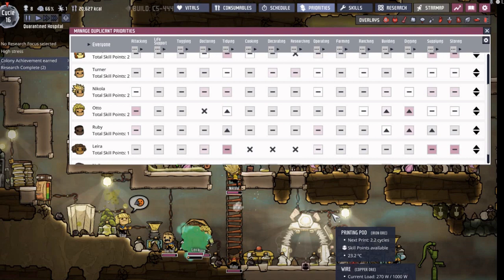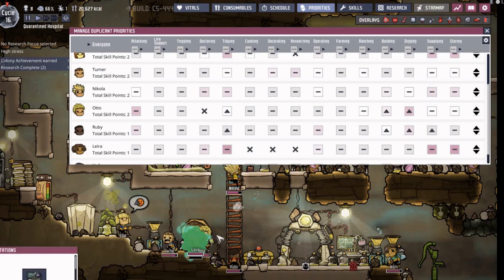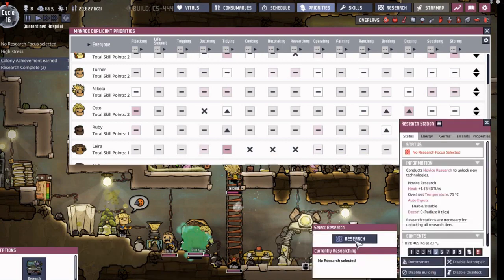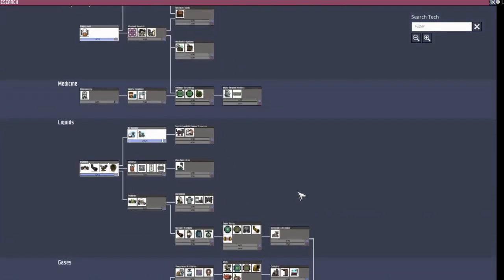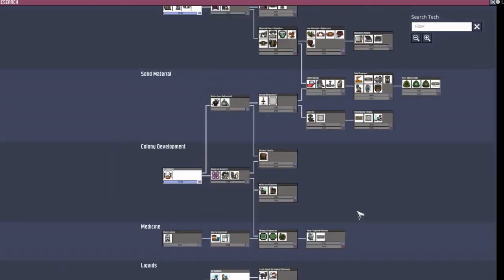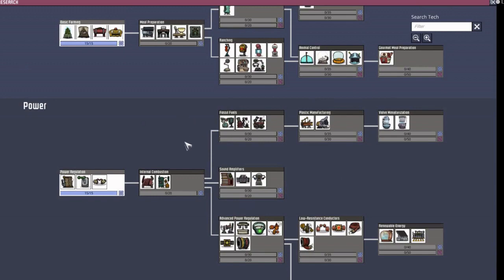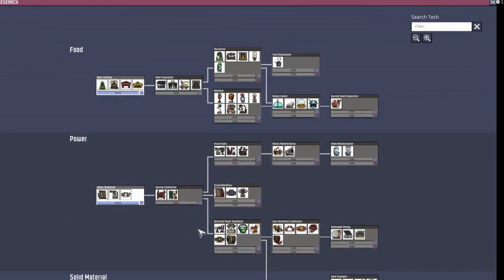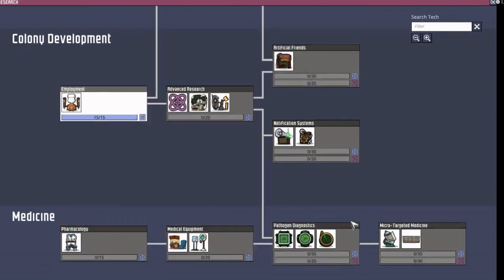There are buildings - or more like stations - that you can build and research to unlock new ones. This station is my research station - that's the only type I have right now. But from that I can open up a research tree and research a lot of stuff. I didn't know about this, but if you have a mouse wheel you can zoom out to see the full tree. Researching these things has to be done by somebody that can research. If you have duplicants that can't do research, you're not going to be able to advance. You have to make sure you print people that are good at science so you can research the trees, and that allows you to build better things.